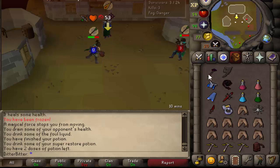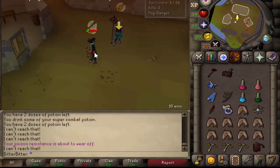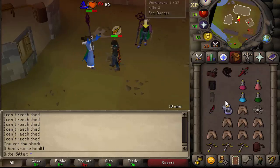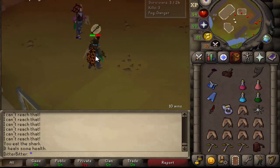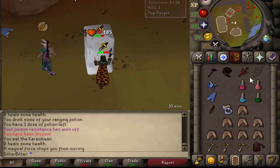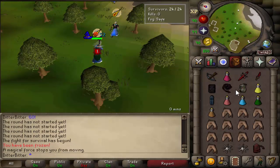Hey guys, Last Man Standing was finally updated. I'll leave a link to the dev blog in the description so you can learn everything about it. Basically, you spawn with a tribrid setup and every kill you get, you get to upgrade your gear more and more. It's a very good way for people to learn tribrid pking, especially now on the beta because it's free and you don't really risk anything. In this video we're just going to be trying to get as many wins as possible and have as much fun as possible. When it leaves beta we'll be doing it properly and trying to make as much money as possible. If you enjoy the video hit the like button, subscribe if you're new, and I hope you guys enjoy these clips.